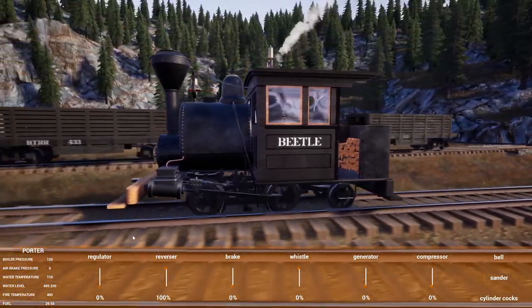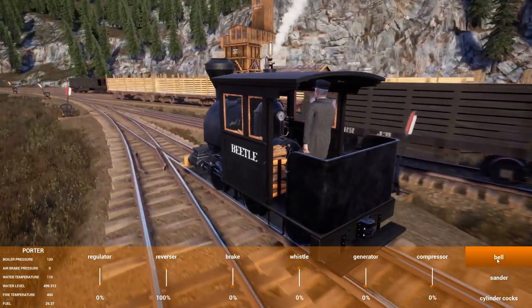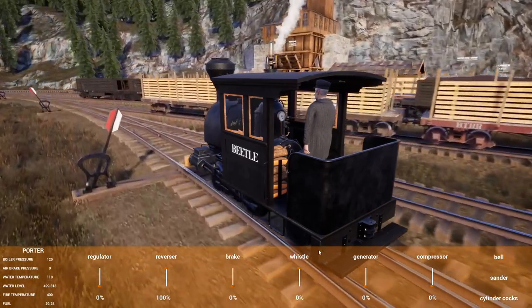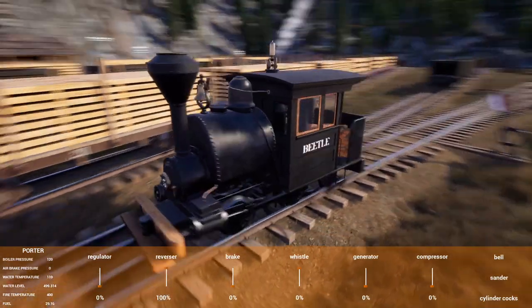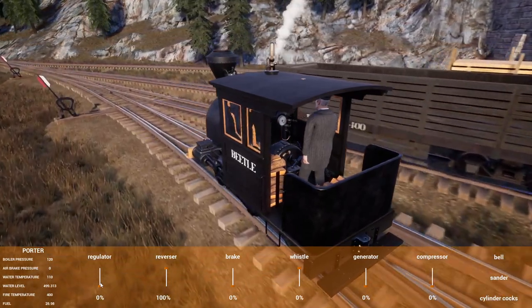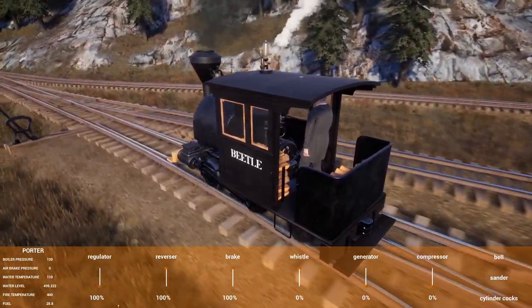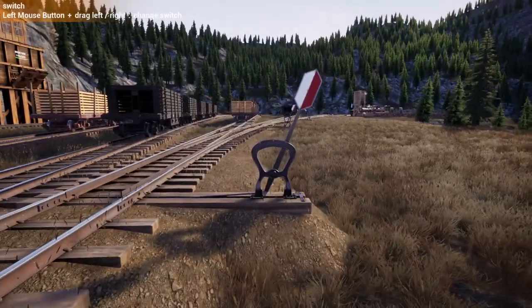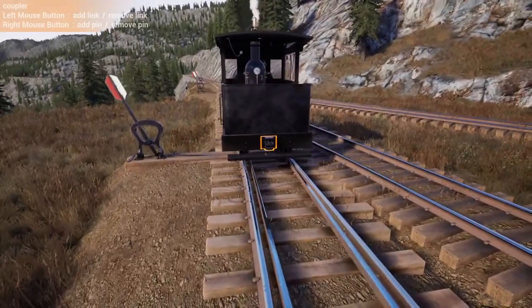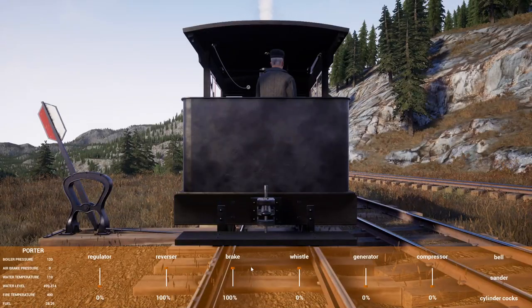We did use this one to test some of the track up here, so it's been warmed up. It doesn't take too much pressure running around the yard anyway. We still have the storage yard up here which comes in handy — nice just for unloading stuff. All right, link and pin that, grab hold of the brakes off.